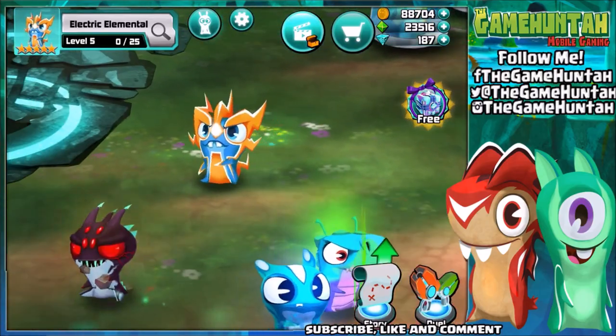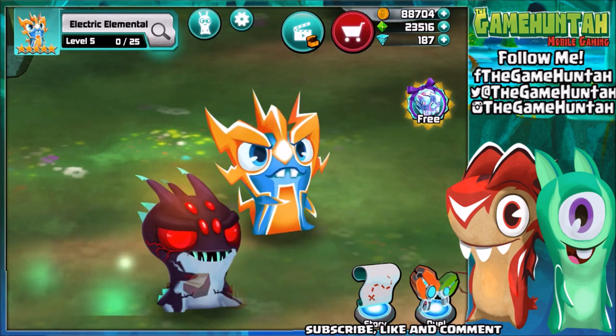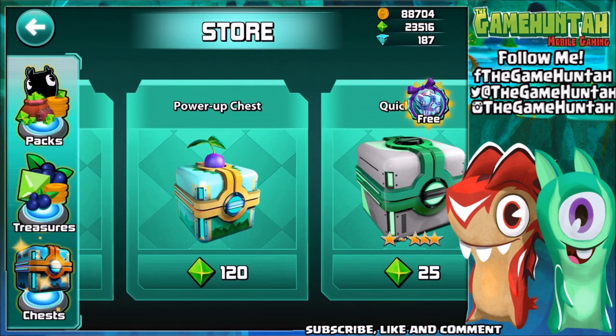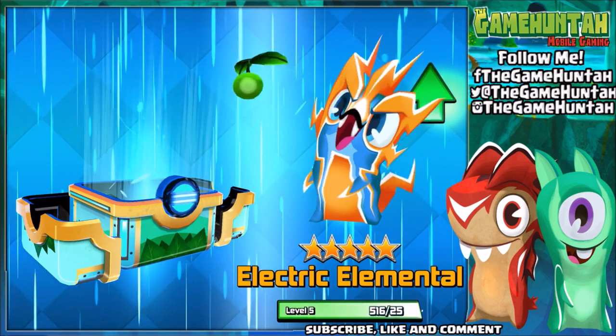What is up guys, this is the Game Hunter at our episode — Slugterra Slug It Out 2! Look what we have: the electric elemental — it looks so cool! Let's go and get some power-up chests so we can upgrade our friend and be ready for this episode. I think three will be enough.